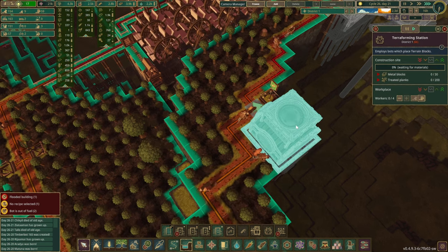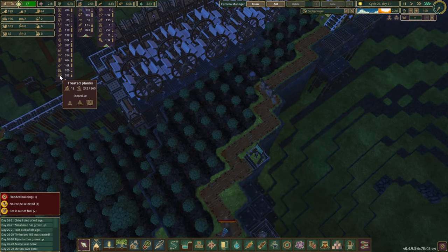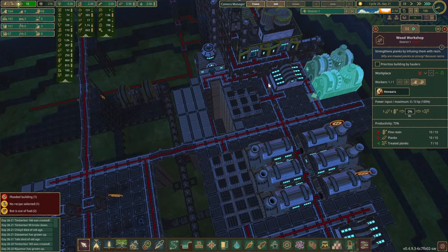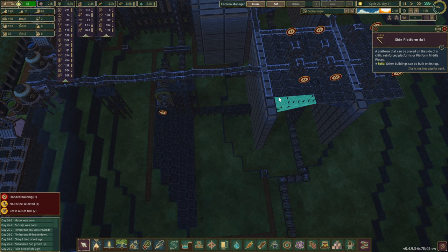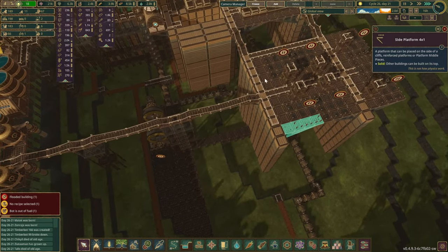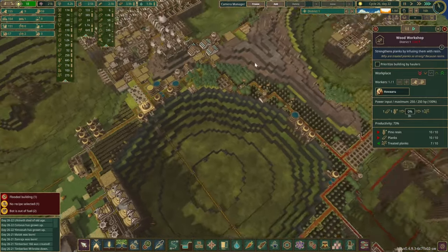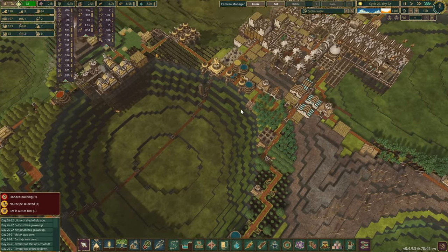So the next thing we need is this station here - doesn't matter which way it faces. Middle and treated planks. That's going to take a lot of treated planks - we don't have a lot at all. I'm thinking I'd like to build a few more workshops. Planks we're bringing in from there and there. We don't have the metal, so if we had it I'd create the treated plank producing station right on the other side. We'll leave this area for a few more warehouses.